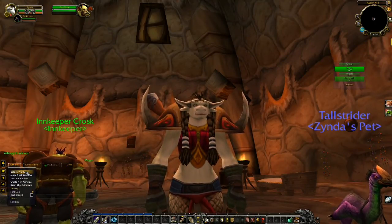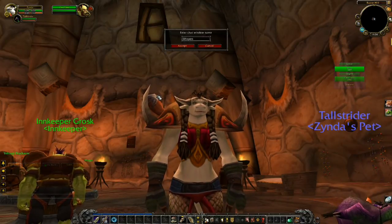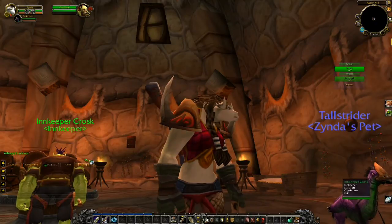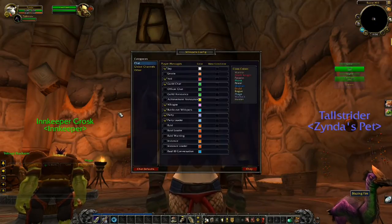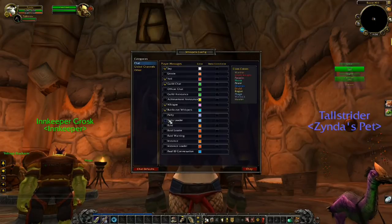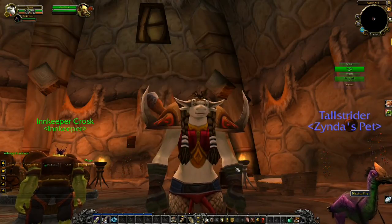Another good one that I always like to make is one specifically for whispers. Sometimes people will whisper me not knowing that I'm in the middle of something else. I'll go ahead and uncheck those, and now it's just whisper and Battle.net whispers, since I do have some Battle.net friends that play, and they're actually online now.